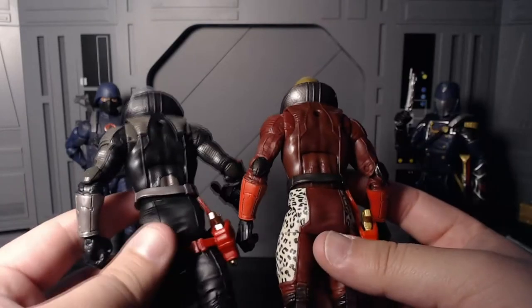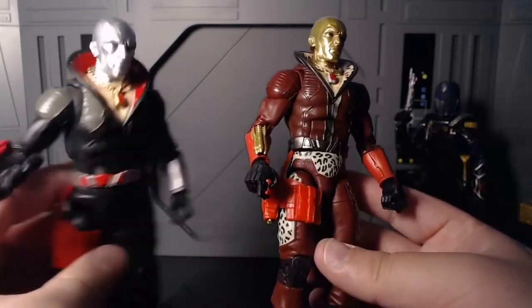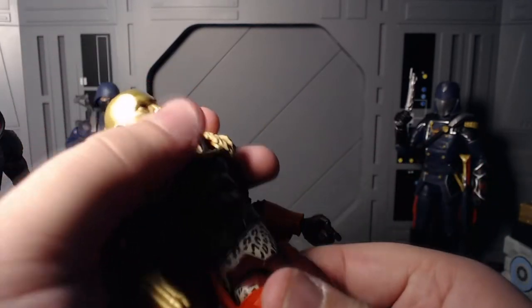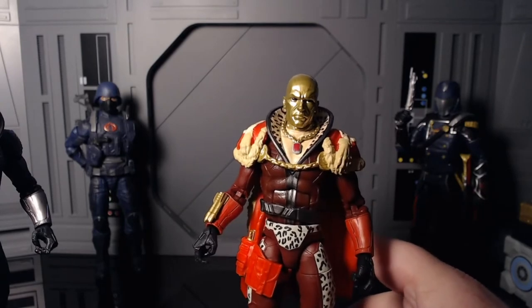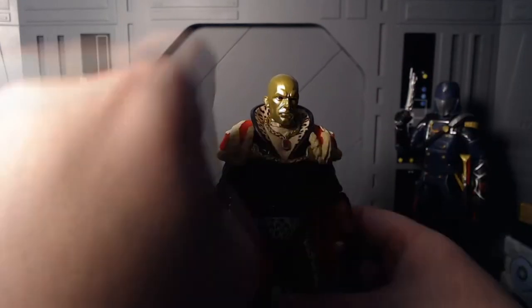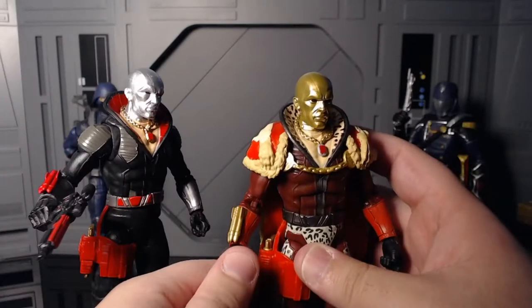Both figures have roughly the same amount of detail just in different places. If you're wondering which one to buy for more bang for your buck, you probably want the pimp daddy Profit Director Destro — more accessories. But if you prefer more detail it's definitely the regular Destro. I'd say you probably want the original one too. The boots on the Profit Director are done in black with gold tips instead of silver.